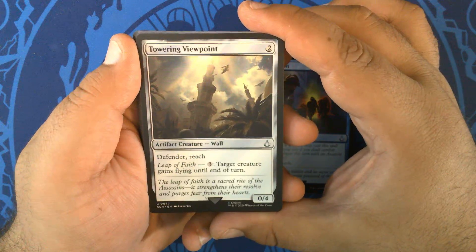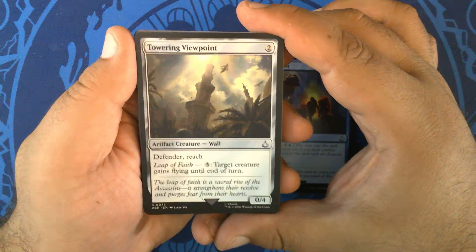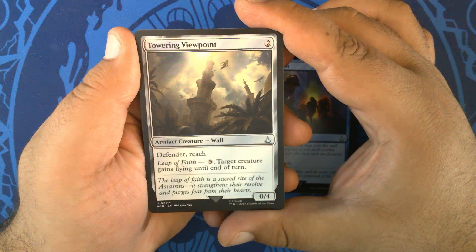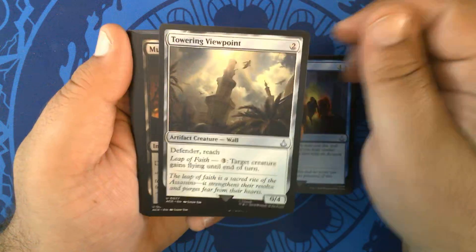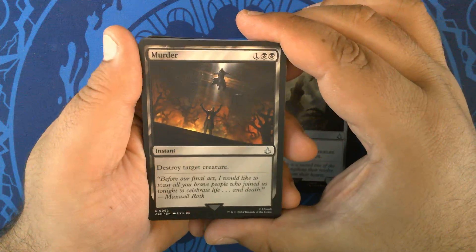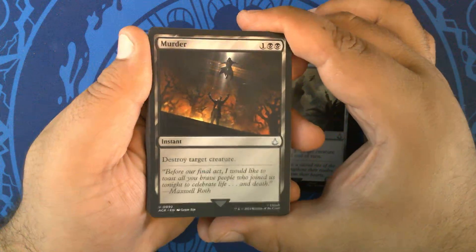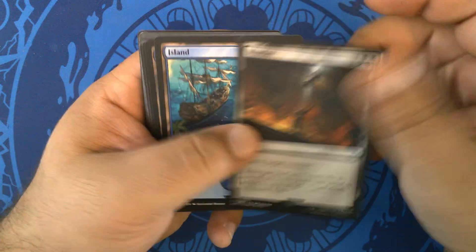Towering Viewpoint — two mana artifact creature wall, a 0/4 with Defender and Reach. It has Leap of Faith: for three, target creature gains flying until end of turn. One of those. Murder — obviously a reprint — one black black, destroy target creature. Oddly enough, also legal in Standard right now. Two murders.